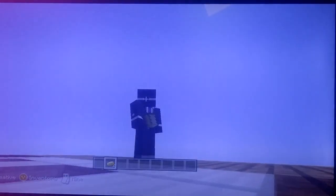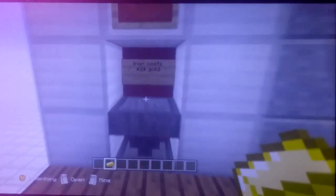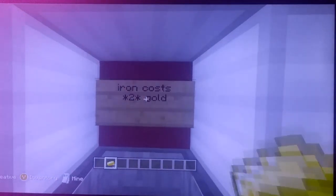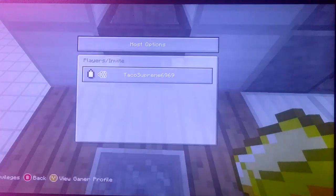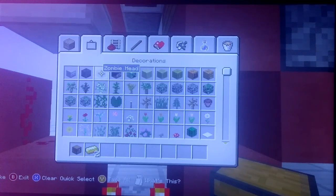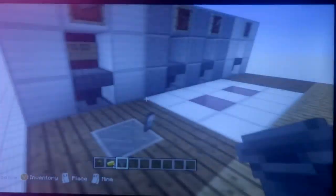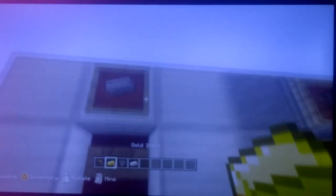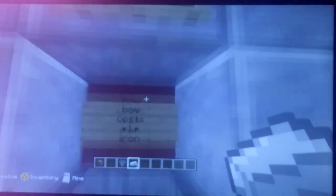Now if I want to turn in my gold — because these items cost iron — so if I want to turn in my gold for iron, I can turn in two gold for one iron. Now my iron dispenses to me. Just so you guys can see it again, I'm going to throw two gold in here and I got another iron. So then I can use this iron to buy, let's say, two more bows — why not?